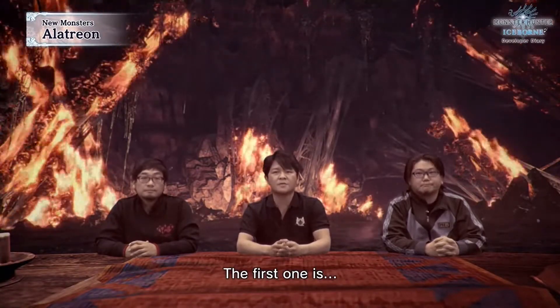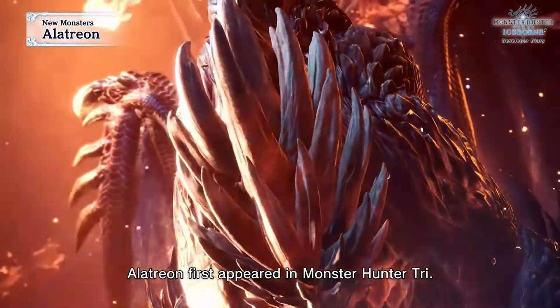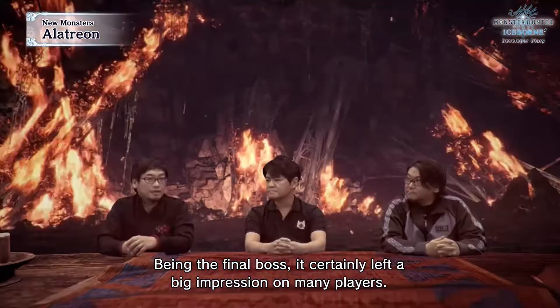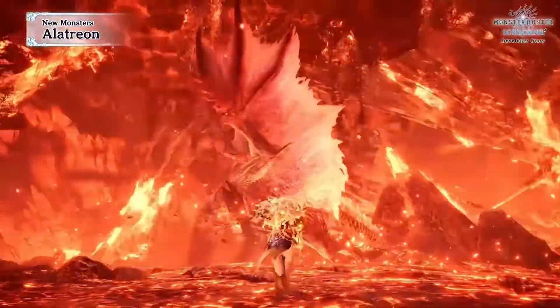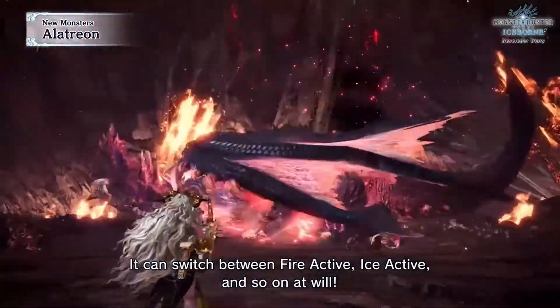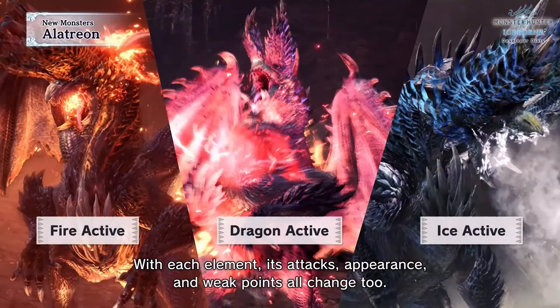The first one is Alatreon, the blazing black dragon that first appeared in Monster Hunter. He looks amazing - the final boss that certainly left a big impression on many players. Just like before, Alatreon can change its elements, which is the thing I'm looking forward to - trying to match up all the elements so you don't get dropped by a certain thing. Each element, its attacks, appearance, and weak points all change too.